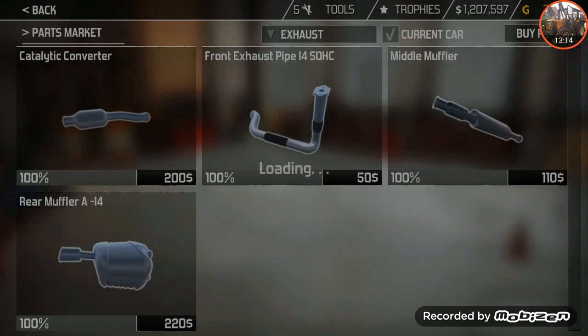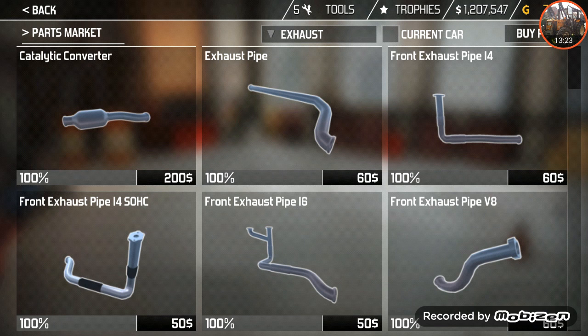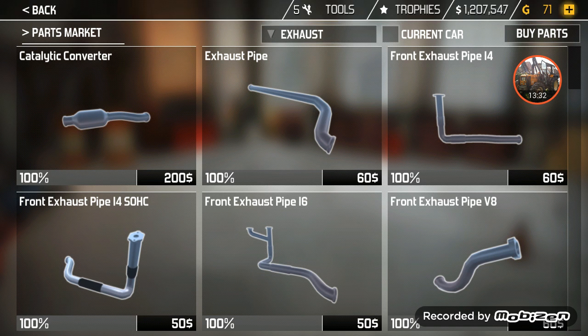Also forgot about the exhaust pipe, so let me quickly go to exhaust. I'll just show you the difference: here you can see the normal exhaust pipe of the inline-4, and the exhaust pipe for the inline-4 single overhead camshaft does have some black on it — I presume the black is just heat dampening. So let's get that in.